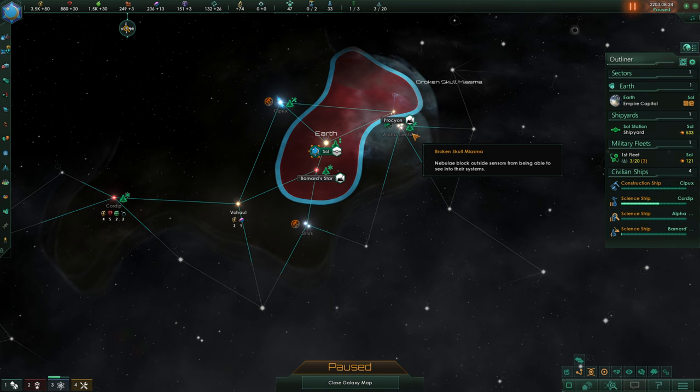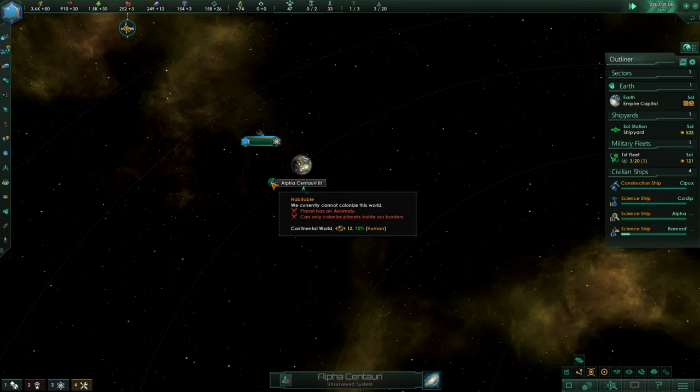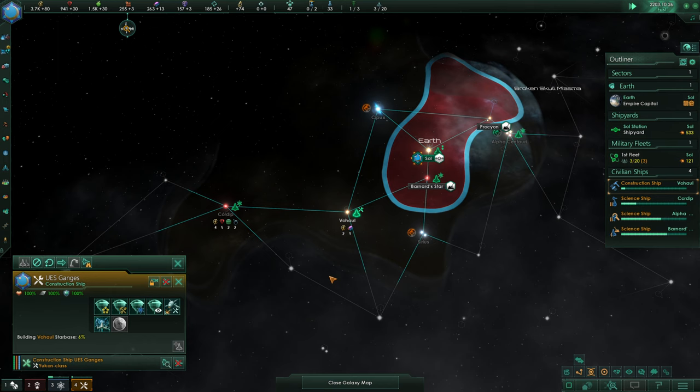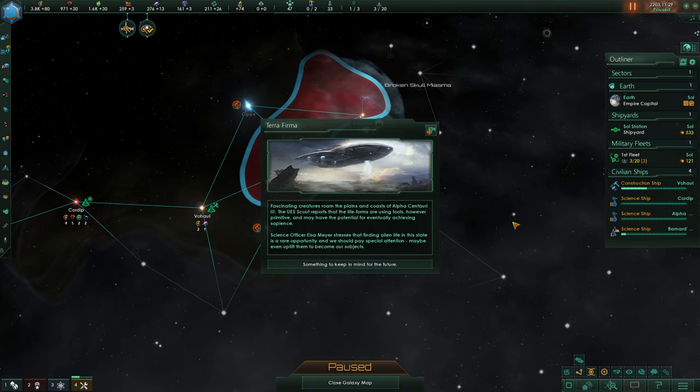We found an anomaly on Alpha Centauri B. Alpha Centauri 3 is the world we're interested in, and yes, there is life there. That's a continental world and we'll survey that, then get Alpha Centauri done. Fascinating creatures roam the plains and coasts of Alpha Centauri 3. The UES Scout reports that lifeforms are using tools, however primitive, and may have the potential for eventually achieving sapience. Science officer Elsa Meyer stresses that finding alien life in this state is a rare opportunity - we should pay special attention, maybe even uplift them. We're probably going to colonize that world though.